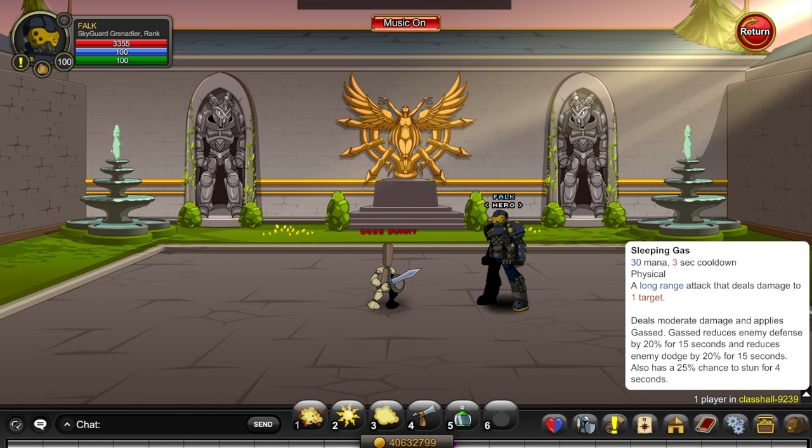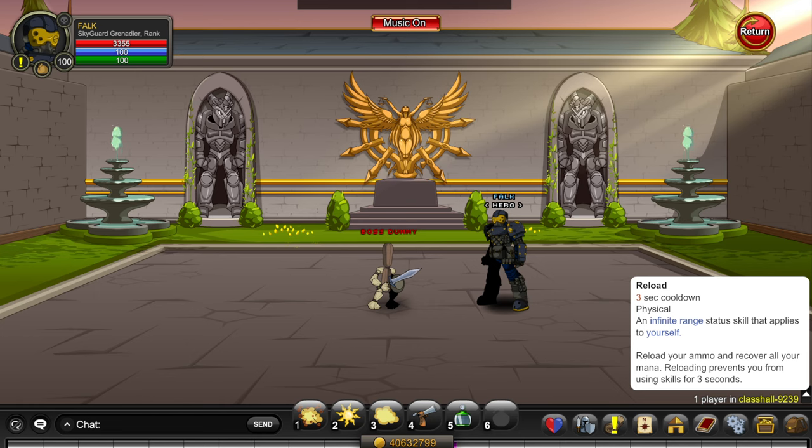Your third skill is Sleeping Gas, which also interacts with your fifth skill. Sleeping Gas reduces the enemy's defense by 20% for 15 seconds, reduces dodge by 20% as well, and has a 25% chance to stun for four seconds. Overall, pretty good for solo fights and for your teammates if you can apply these debuffs. Your fourth skill is Reload — this basically stops you from using skills but gives you all your mana back. This is due to the class being really mana heavy, and it's what you want to use dead last after your nuke.